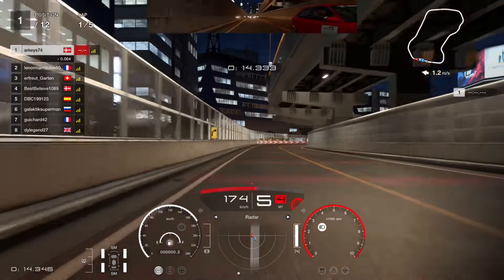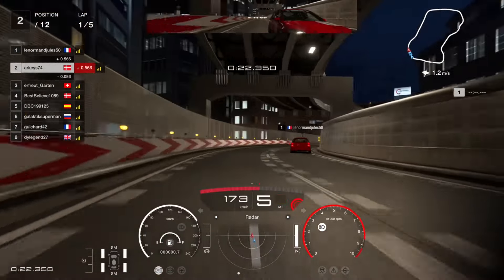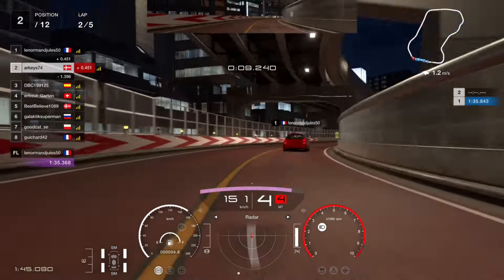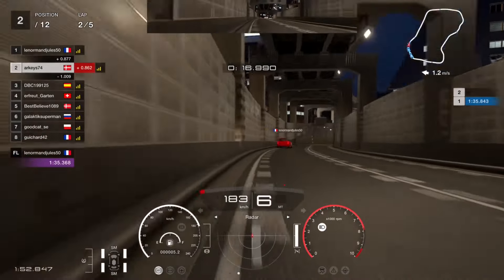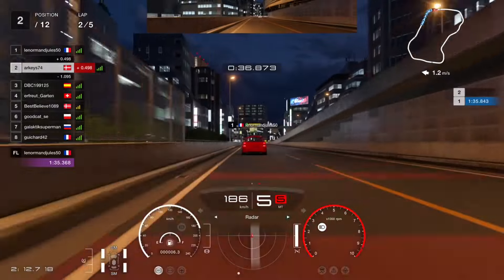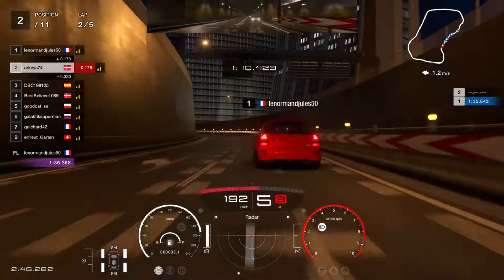I got a rather poor start and the Frenchman was getting a run on me straight away. I was hoping they wouldn't try to send it but they did, and they got the move done anyway. I'm just a bit rusty, trying not to go backwards — grazing the wall there as well. My hopes were up as P1 also grazed the wall, but I graced the wall several times as well and just couldn't stop hitting those walls.